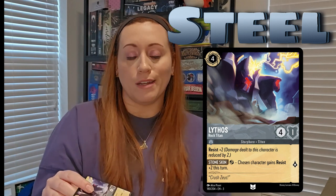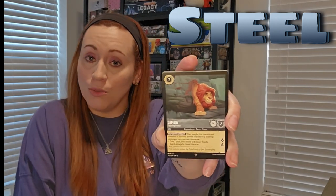There are some Titans that came into play, and one of them is Lithos — it has Resist plus two and can also choose a character to gain Resist plus two on your turn, so it's helping out others. Simba is always a strong one; he's very high-powered in his teenage and adult years and is typically in Steel. He costs seven to get out, but when you do, he's not going anywhere. He has Stand Down or Fight: when you play this card and whenever he banishes another character in a challenge on your turn, you deal two damage to a chosen character or draw two cards and discard two.